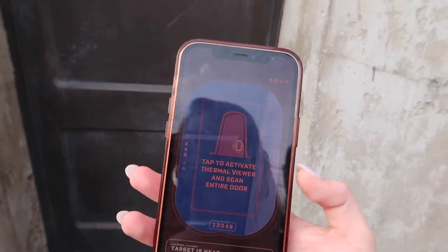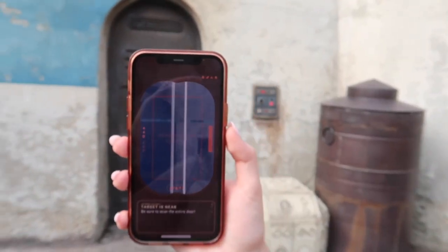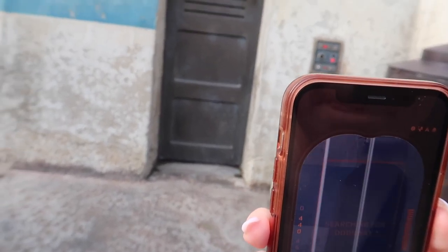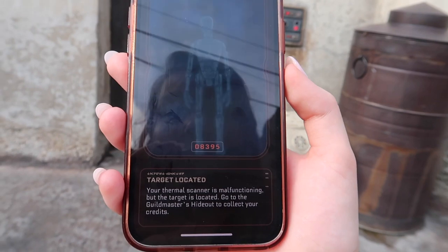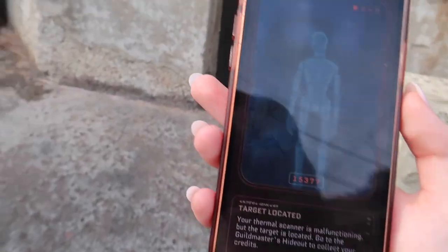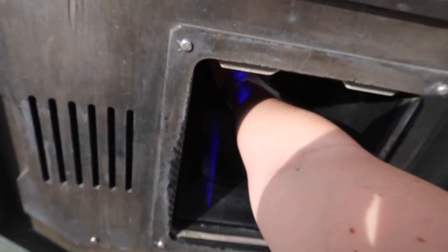I found it! Okay, now I gotta get my phone out. Tap to activate thermal thing and scan the door — searching for a doorway. How far back do I have to be? Be sure to scan the entire door. Wait wait wait — I think I did it. Target located! I'm back at the door, I'm gonna scan my thingy. There we go, scanning.